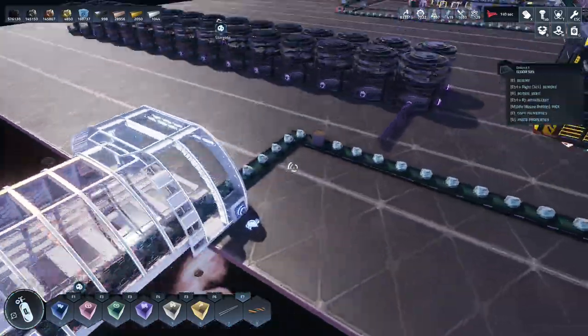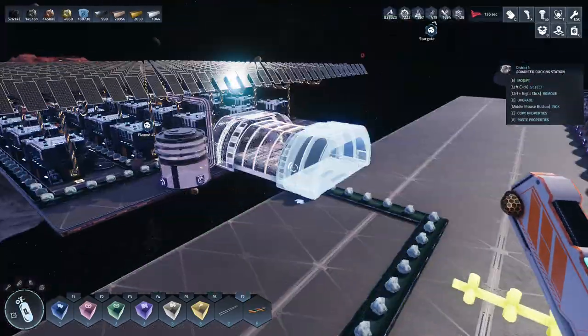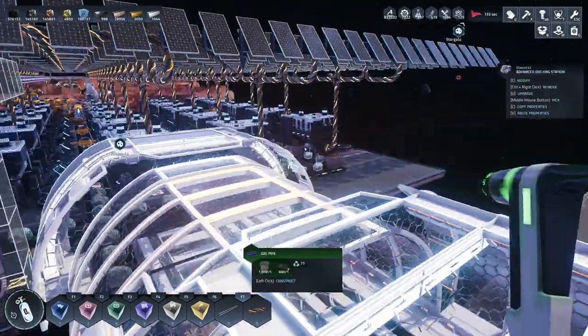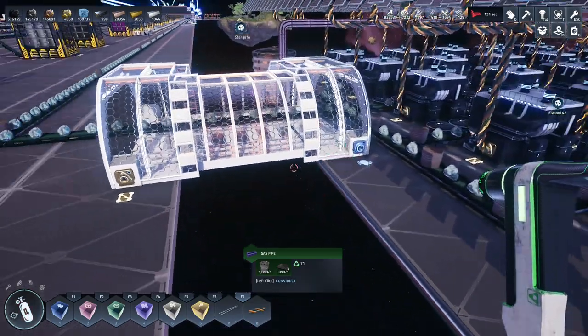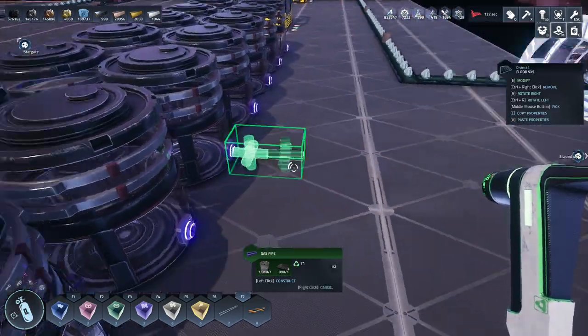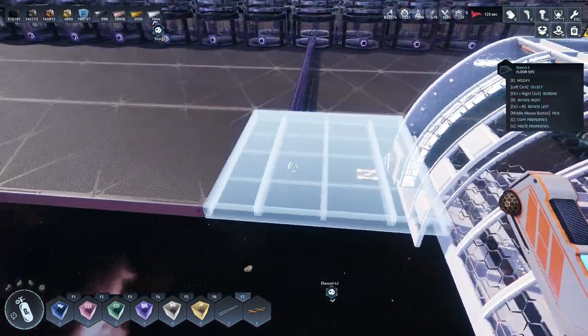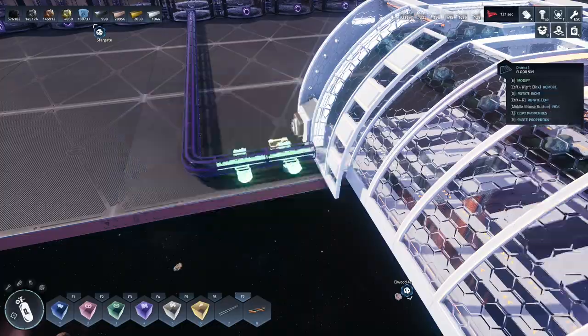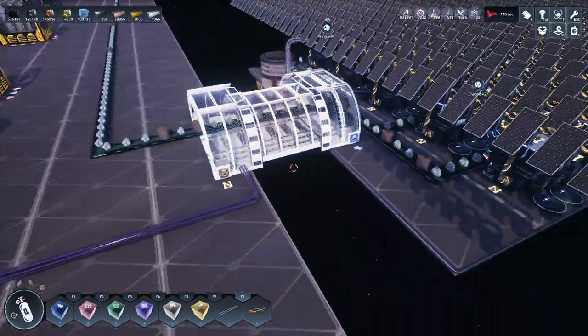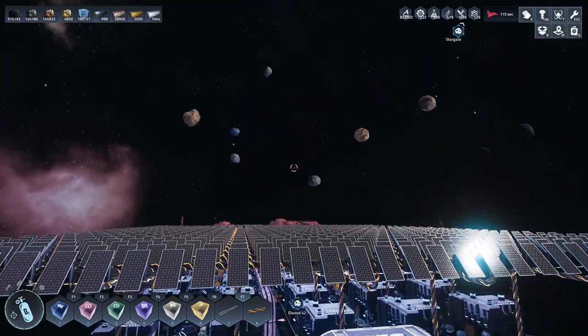We also need to move this pipe here, because now we know that the pipes don't actually connect on this side - they connect on this side. So they'll connect here and we'll run that, not into any of those because it's nowhere near anything. That'll plug into that one there - that'll be fine. Awesome. We are using the gas here.